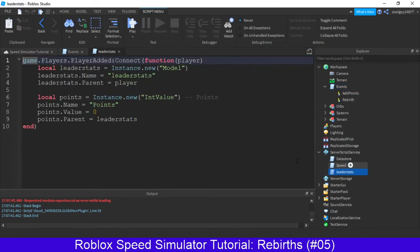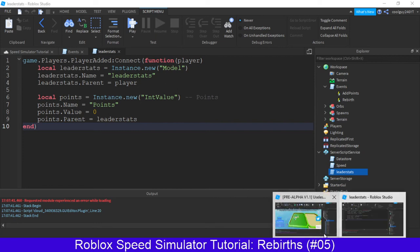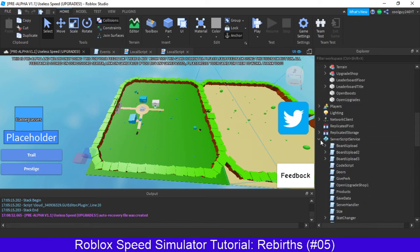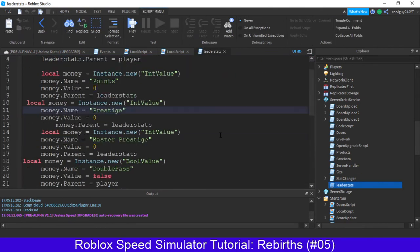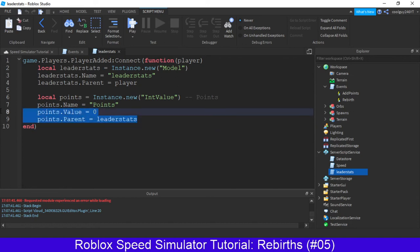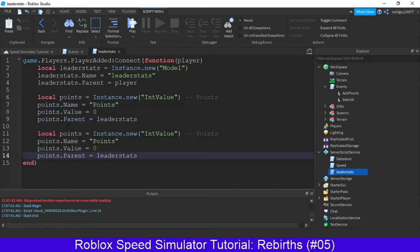Now open up your server script service, go to leader stats. I've actually got the other project open here just to show you how this will work. Because now we're adding a new value to the leader stats. This is how I've done it before — we do the exact same, so just copy the local points variable and paste it again. We call it the exact same, but rather than points.name, this will be rebirths, and just rename this to rebirths. This is just because it's easier to save if they're all the exact same variable name. And that's literally all we've got to do for that.